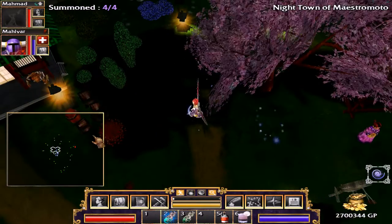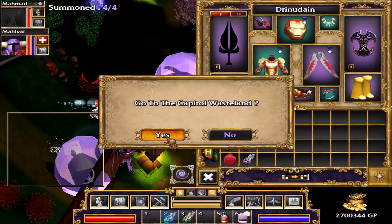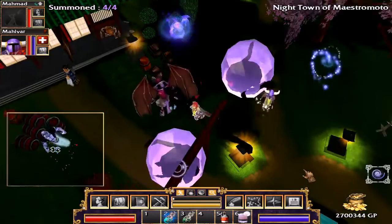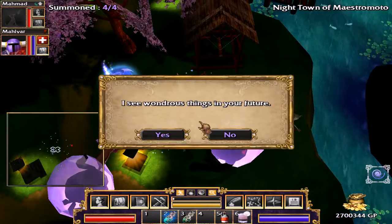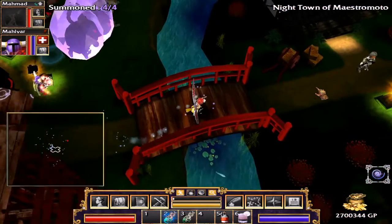We ran into an era where we couldn't get below level 17. So I bought this Radiated Scroll. We've already been in the Capital Wasteland, actually. But basically what we need to do is find a new place to go that we haven't been yet.